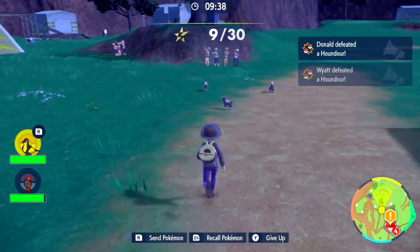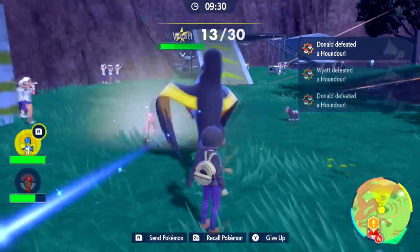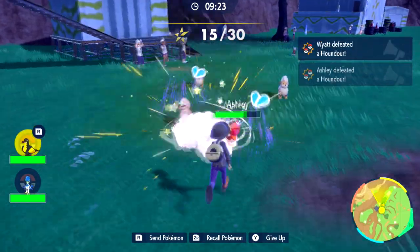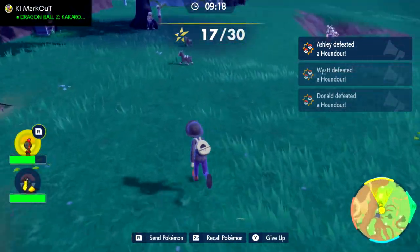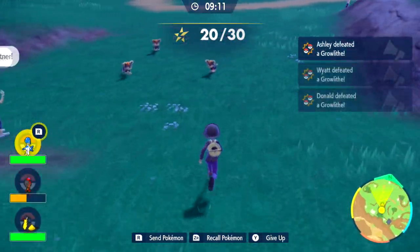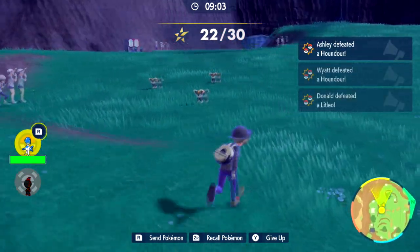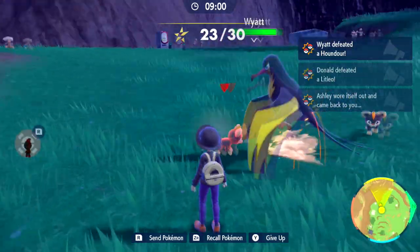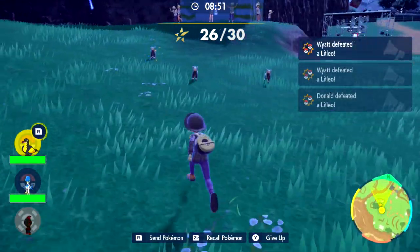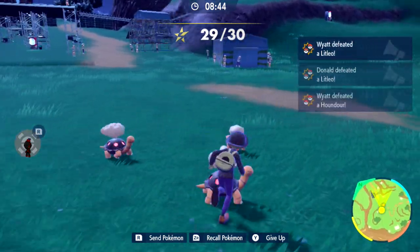We should be pretty decently leveled to take out these Pokemon here. There are vending machines scattered about that you can use to heal up your Pokemon in case some of them have taken a beating. Ashley is taking quite a beating right now, which is unfortunate, but it's not concerning at the moment. We don't want our Pokemon to be in a concerning condition. I think our Pokemon get healed up even after we do this, when we actually take on the boss herself.